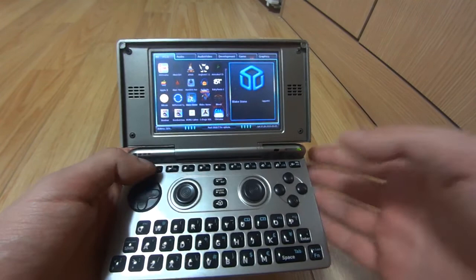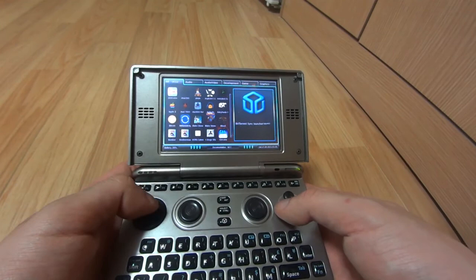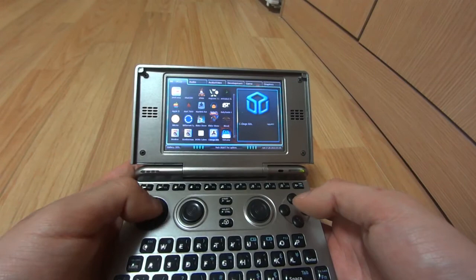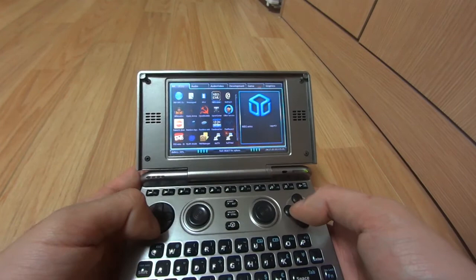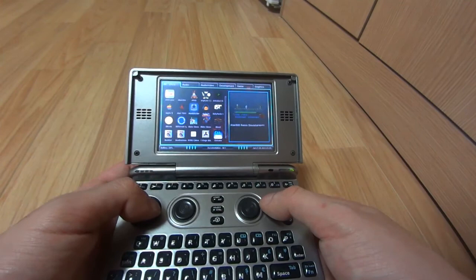Hey guys, I want to show off the Open Pandora console. This is a Linux computer and I've shown it in some of my other videos before, but I want to show you guys some of the cool apps and games that I can run on it. It comes with a lot of cool old ports and emulators, like Atari, Apple II, Altair, Commodore 64, almost everything, DOS, SNES, even Neo Geo emulators. You can get it all from the open app market. This is a Linux computer — it runs Angstrom, so you can run any Linux app on it.